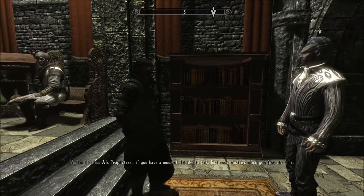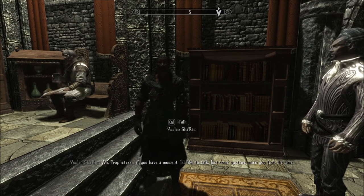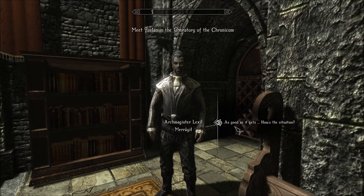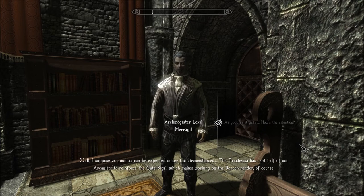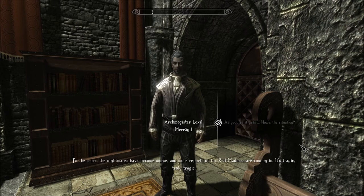Lord bless it, Arch Magister. 'Prophetess, if you have a moment I'd like to talk. Just come upstairs when you find the time.' There you are — have you recovered? How is no chance better than two? Or no choice better than two? As good as it gets, I suppose. How's the situation? Well, as good as can be expected. The true Chessis and half our arching is to reinforce the gatesital, which makes working on the beacon harder. Furthermore, the nightmares have become worse, and more reports of the red madness are coming in. Truly tragic. My nightmares have gotten worse.